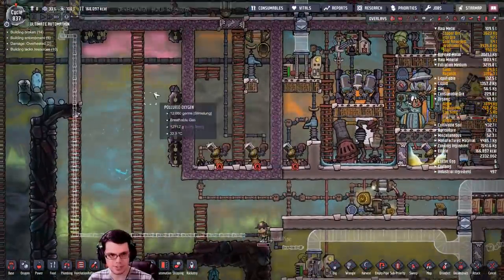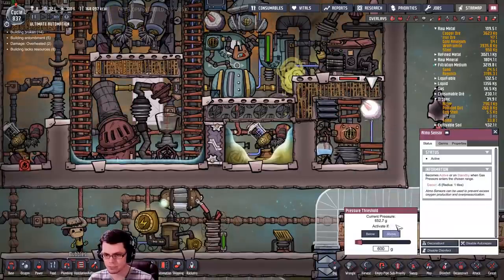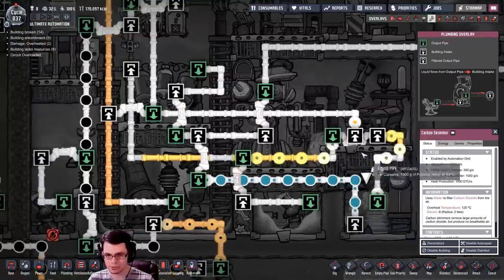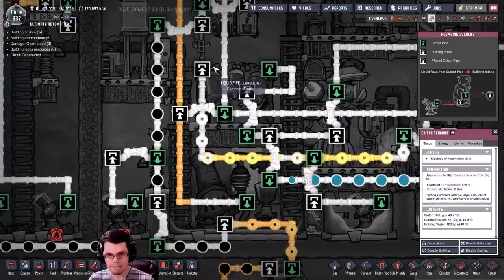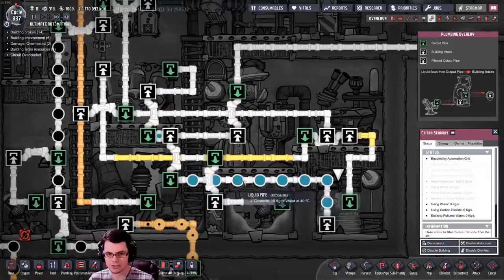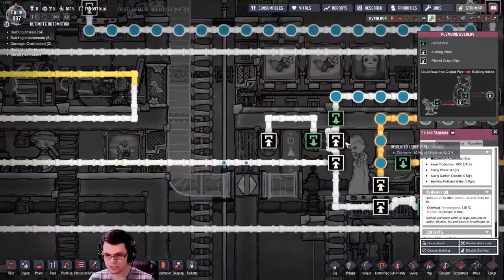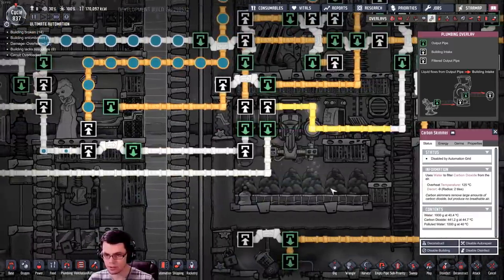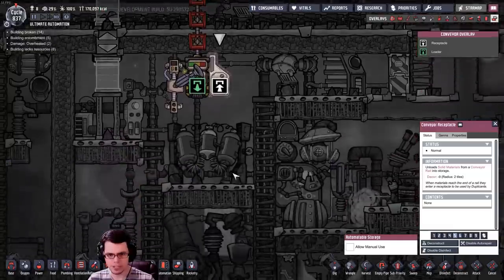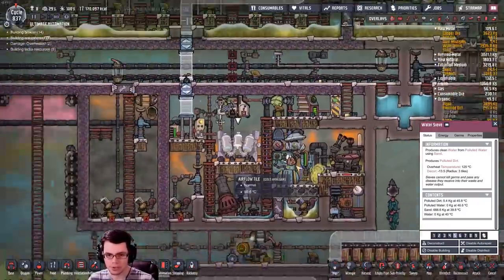A good example: as carbon dioxide gets put down here, this thing pressurizes a little bit and then we scrub that carbon dioxide out of the air - it takes in a bit of clean water, turns it into polluted water, which cools equipment down. Up here it just gets reprocessed into clean water which refills that system. If there's extra clean water, that system empties water into the rest of my other systems - the farm, the algae terrariums. The filtration medium should be automatically delivered but I never actually made that conveyor rail.